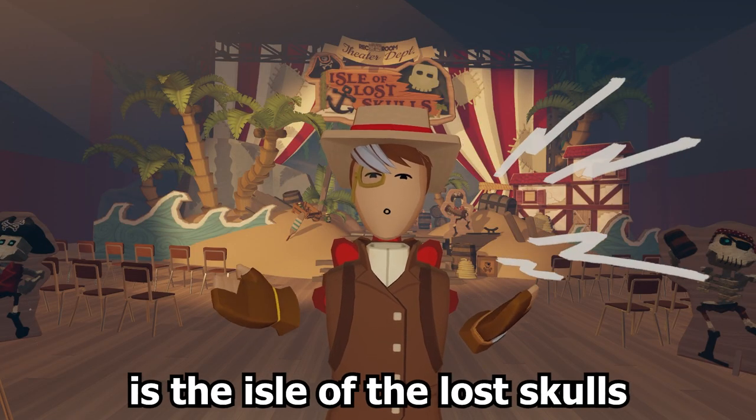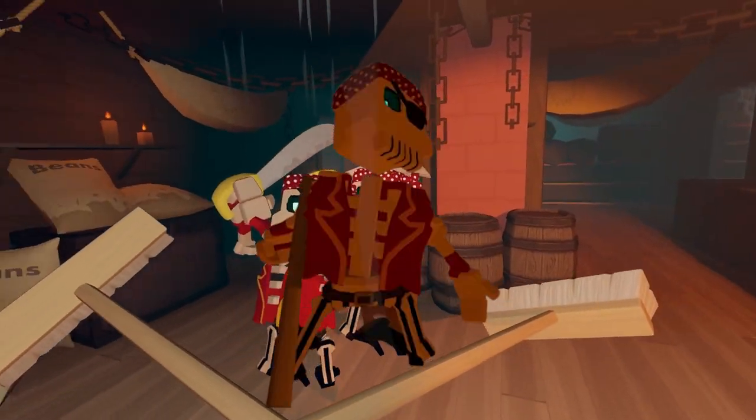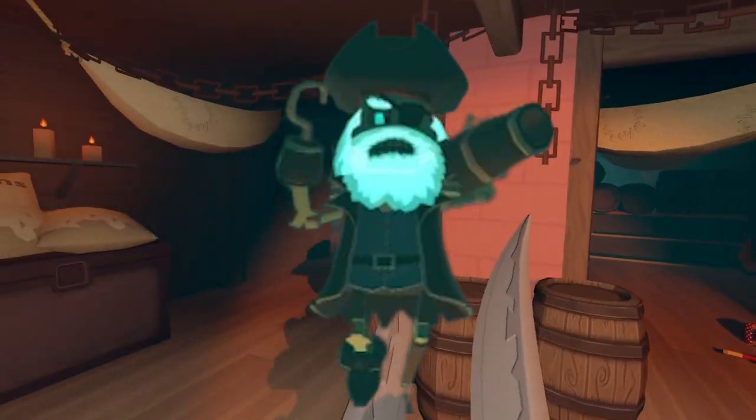The fourth quest is the Isle of the Lost Skulls. There are eight acts in the Isle, with enemies like the Swashbuckler, the Bottle Thrower, the Jug Thrower, the Pirate Captains, the Gibbets, the Cannoneers, and Ghostbeard.